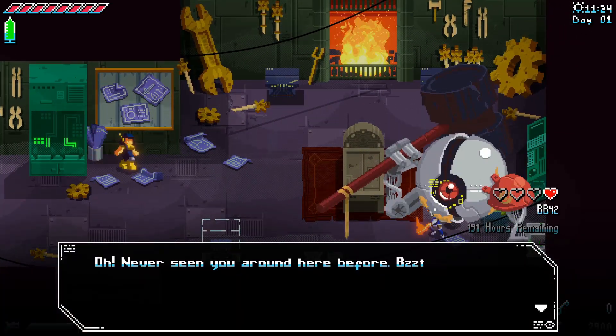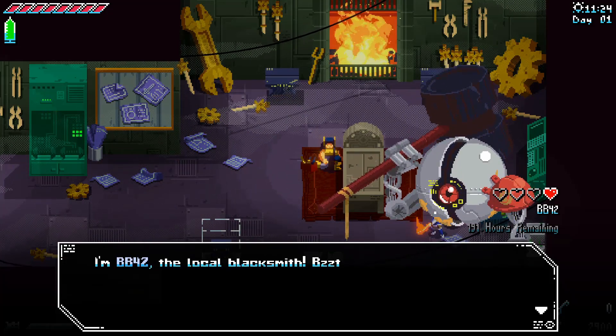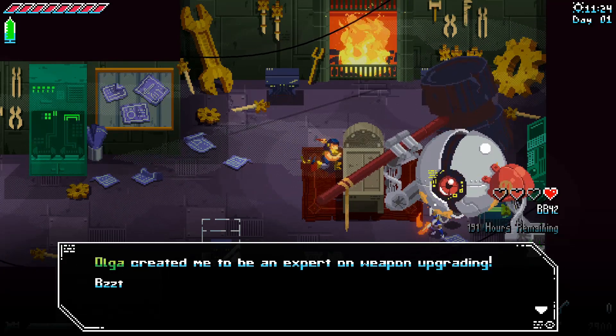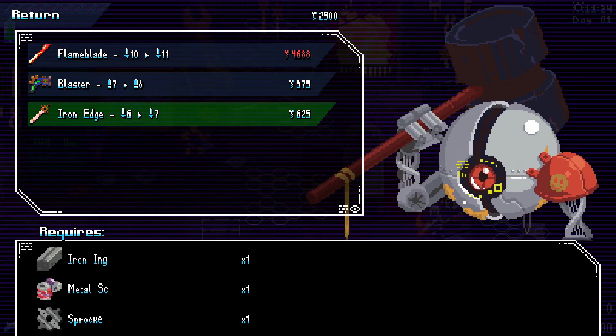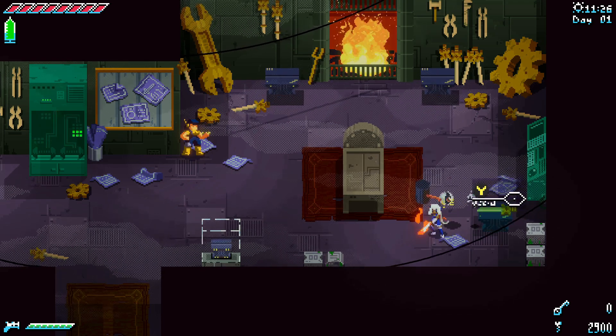This guy — BB42 — introduces himself: 'I'm BB42, the local blacksmith. Olga created me to be an expert on weapon upgrading. You want me to upgrade your weapons?' So we can upgrade our weapons, and if we give him the dust... of course, it also costs materials.